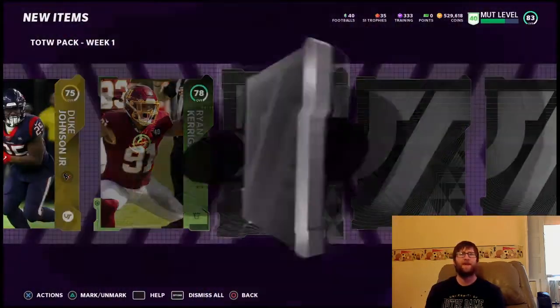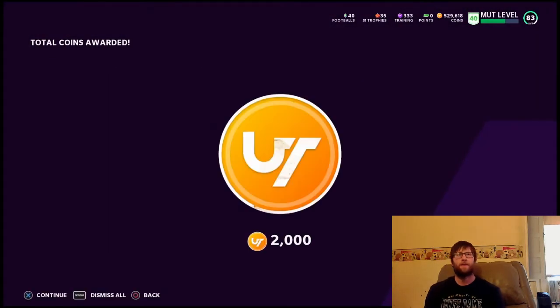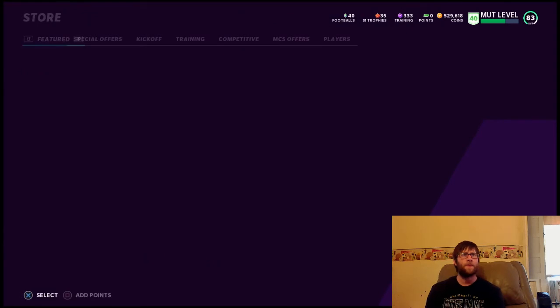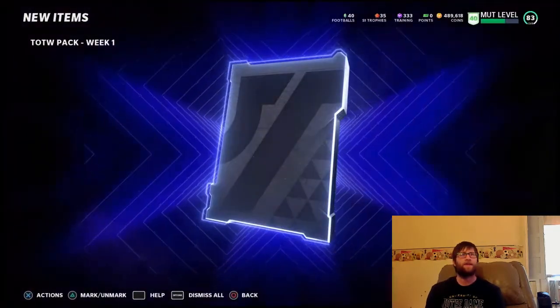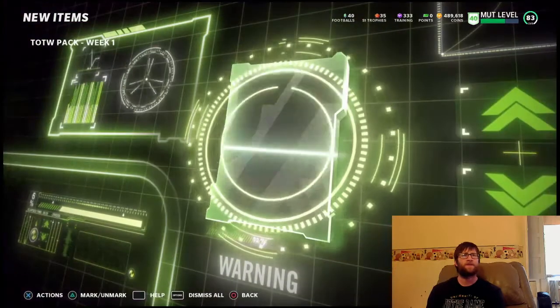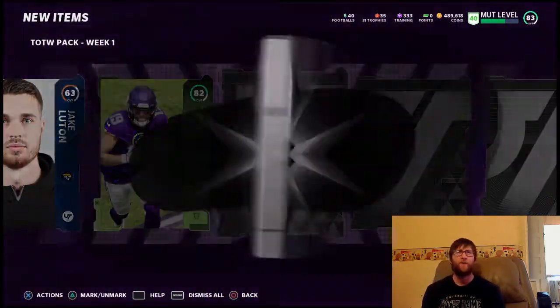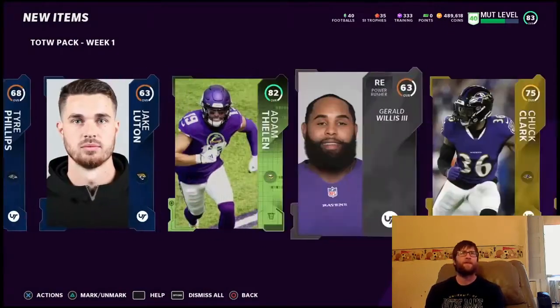Fourth pack: 74, 75, and our Team of the Week is a 78 — another 78, definitely not good. Fifth pack: a 68, a 63, and our Team of the Week 82 — so we're three for three with 78s and 82s so far.